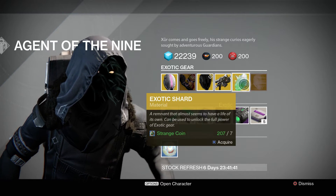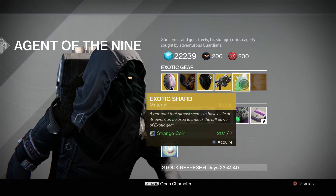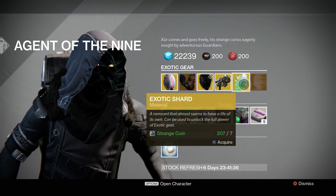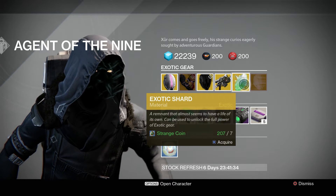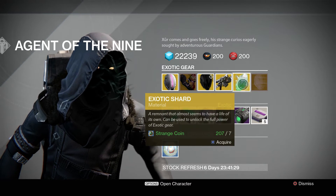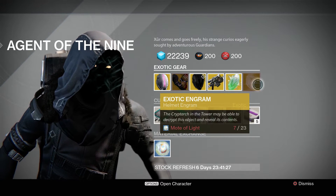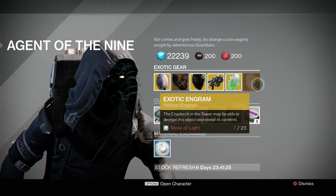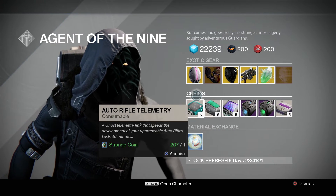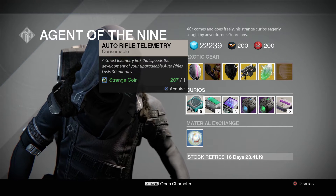You can stock up on exotic shards you'll need once The Taken King comes out to get blueprints and upgrade weapons. Might as well stock up on those. If you don't feel like getting any of the other items and you get the multi-key, you can try your luck rolling a helmet if you don't already have what you need.